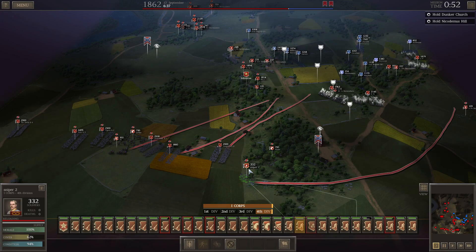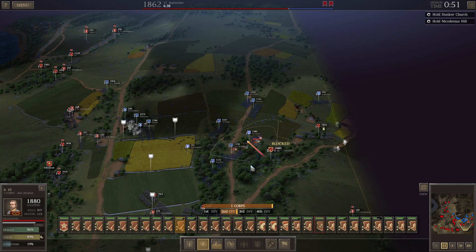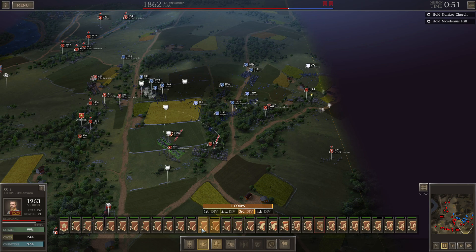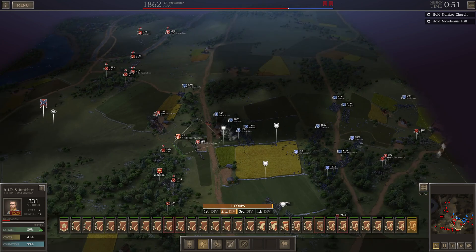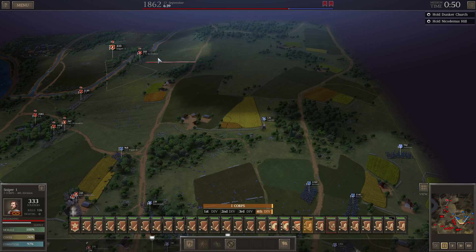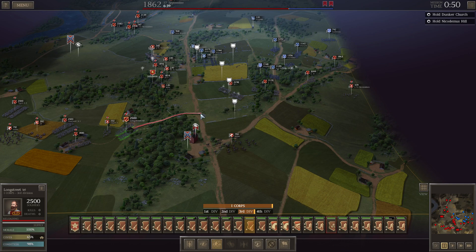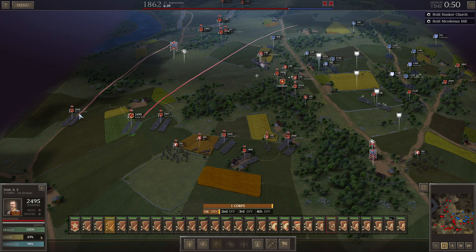I'm sending a detached skirmisher in front of my sniper because it's hard to see over there. I have a very hard time getting my units to retreat the direction I want them to. Harper's Ferry 9 is on the right — I keep telling him to target someone and fall back, but he's not cooperating. He's exhausted.